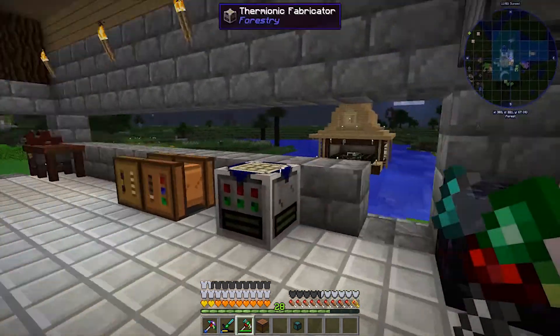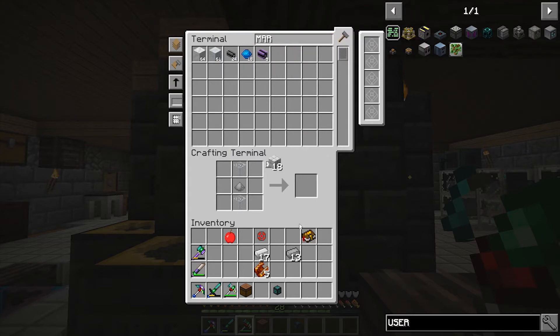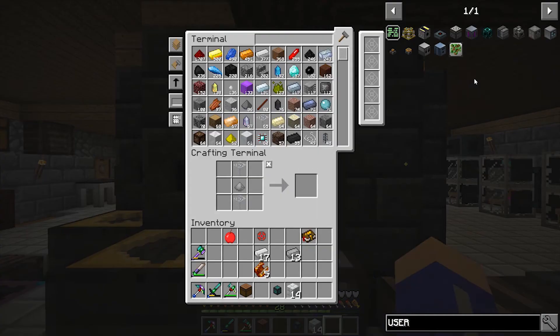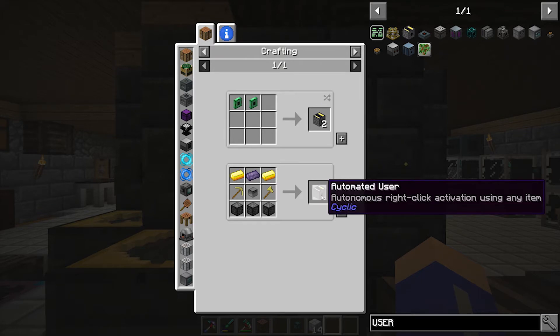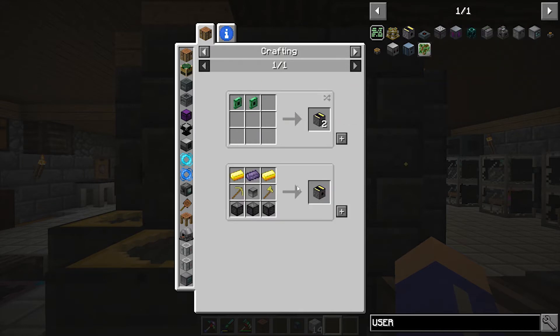What we're going to be working on today is making a mechanical user. I want to make two of them and it's going to take a lot of effort. What it's going to allow us to do is get heads off wither skeletons. The recipe looks really difficult - mechanical user requires two automated users, and automated users need turtles, screens, and a bunch of other components. But some recipes give multiple items, so let's see if we can make it.